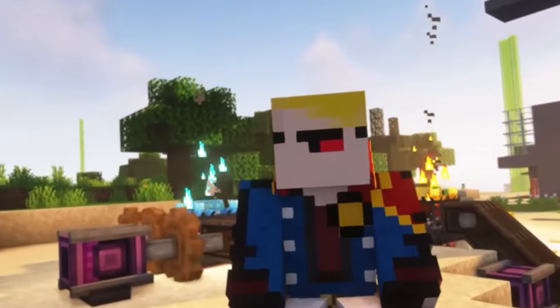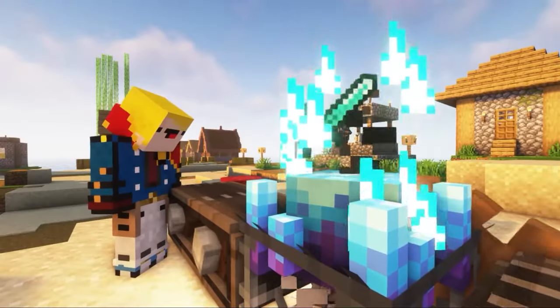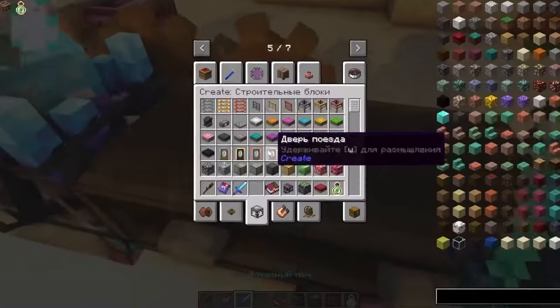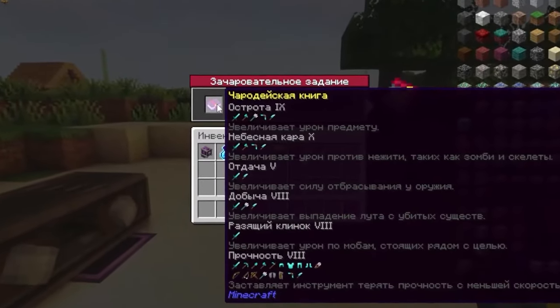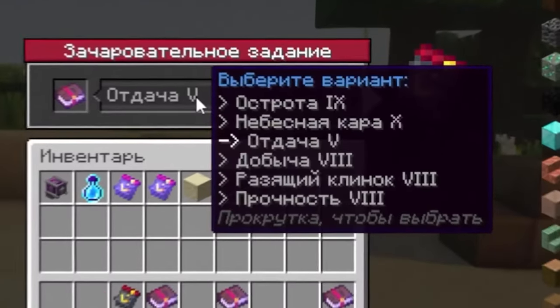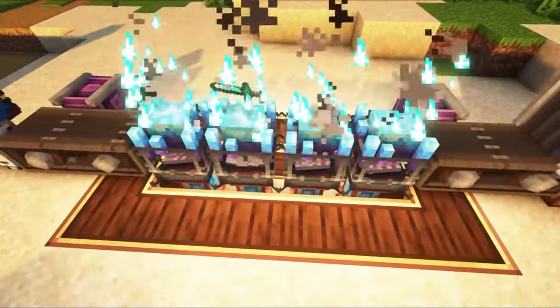Answers to the obvious questions: Is it possible to enchant items that already have enchantments on them? Yes, you can. Is it possible to cast several spells at once? The answer is no. In an enchantment task, you can choose only one enchantment, even if there are several on the book. Therefore, you will have to make chains of enchantment operations.